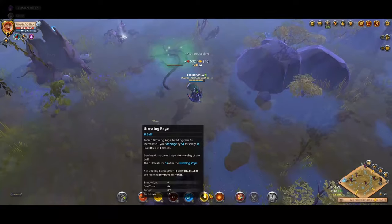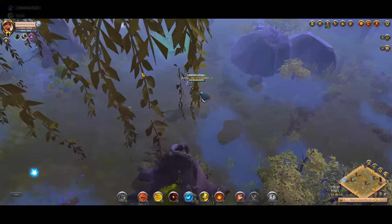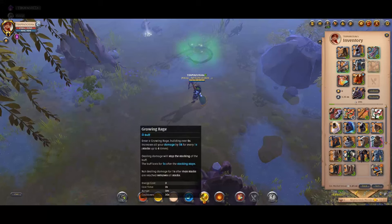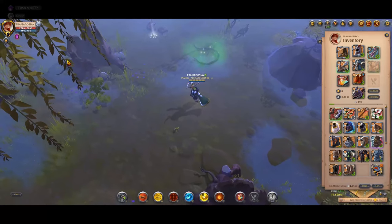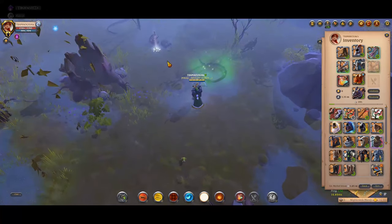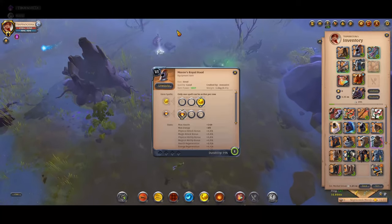Important: the moment you deal damage it stops the stacking. So focus on five to six stacks — if it ends, you get nothing, and if you attack too early you'll only have one or two stacks with no damage bonus. Even if you go one-shot crossbow in solo or duo, there are far better options than royal hood.